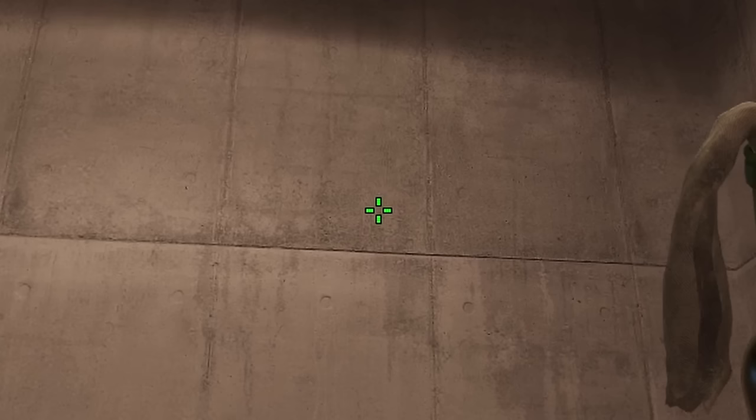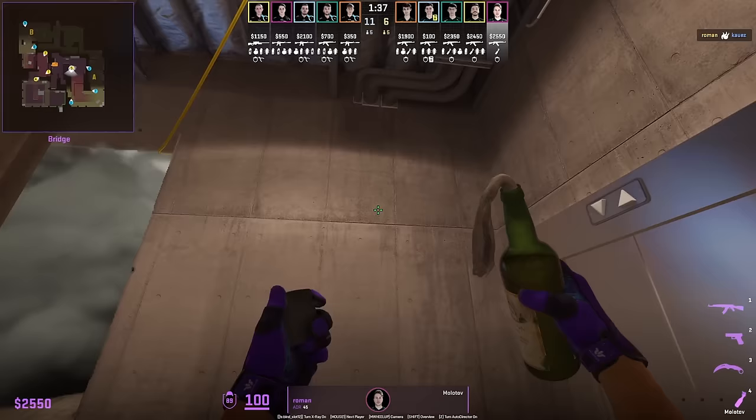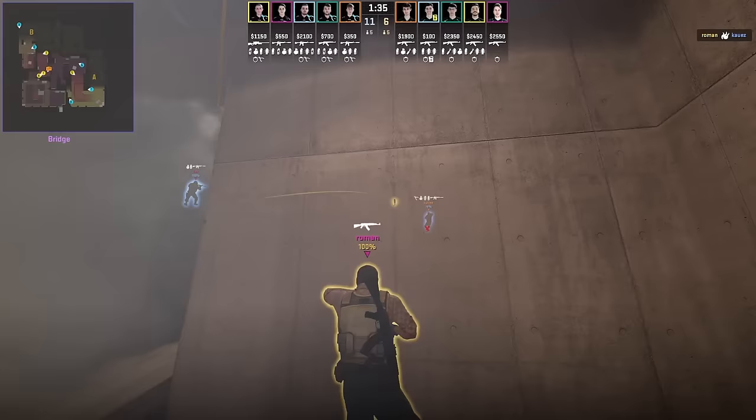Roman with the Area 51 Molotov — set lineup: stand next to the box, aim here without moving the mouse, move over, then run forward and left-click throw.